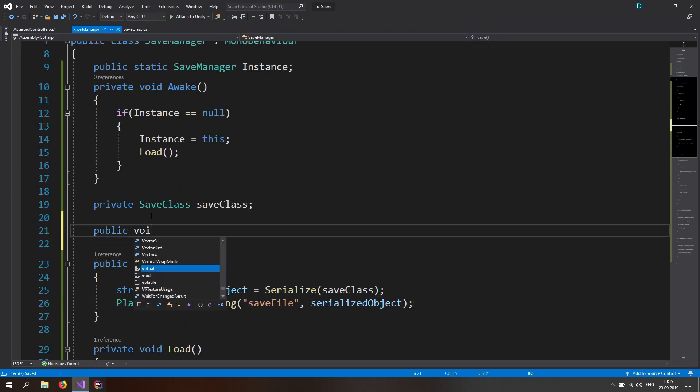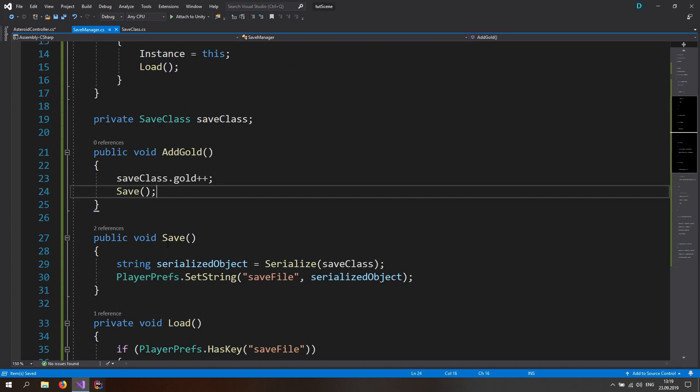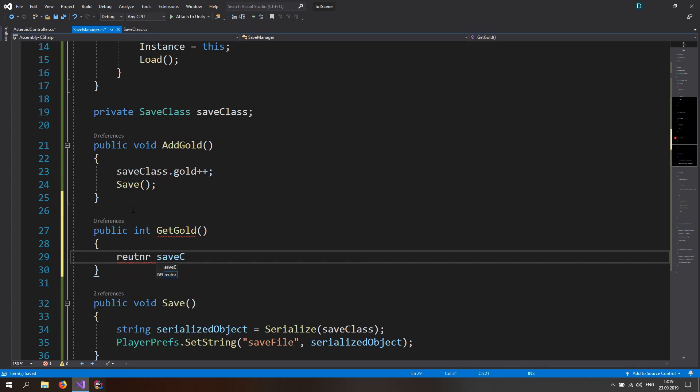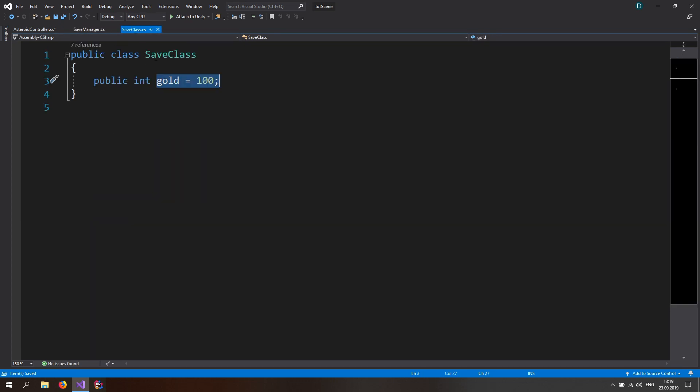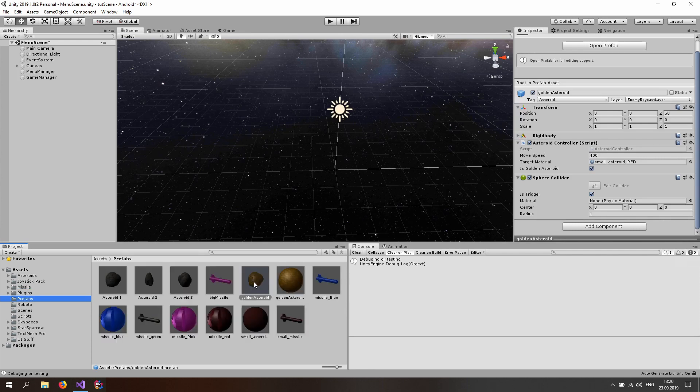Go to the SaveManager and add a public void AddGold function. Inside, go to saveClass.gold and increment it with plus-plus, then call Save to re-serialize and store the updated value under PlayerPrefs. Also add a public int GetGold that returns saveClass.gold. Back in the asteroid controller, call AddGold inside the golden asteroid destruction check.